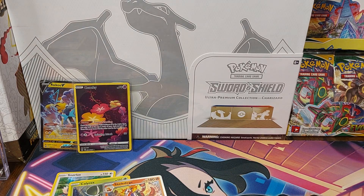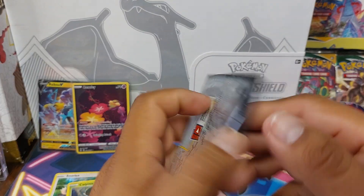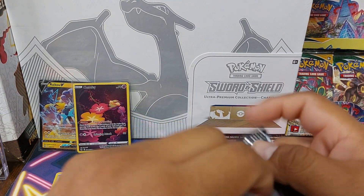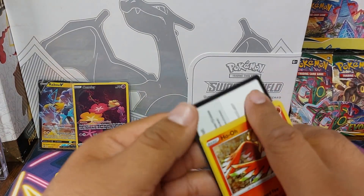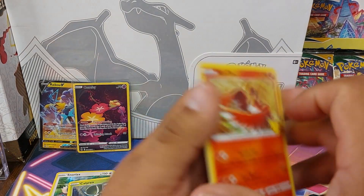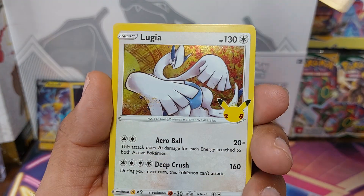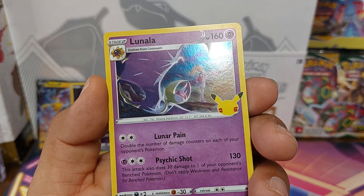So now on to our final pack — another one I really enjoy: Celebrations. Only four cards, let's see what we can pull from this set. Ho-Oh, Zekrom, Lugia, and Lunala.